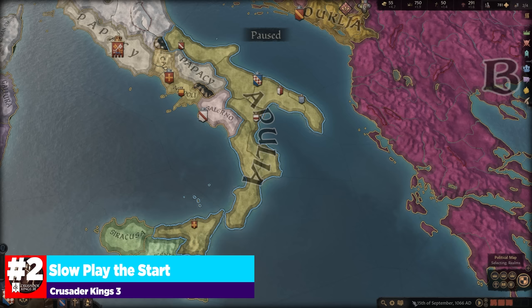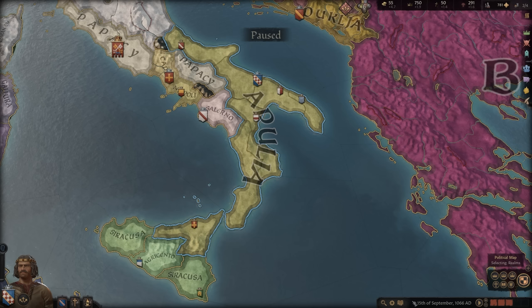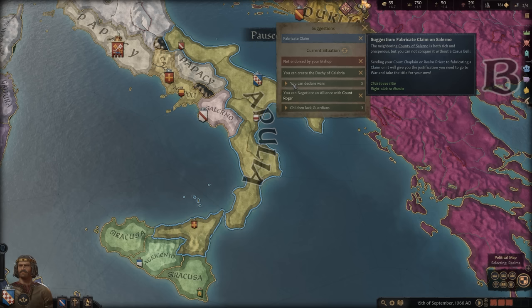Our second tip is to slow play the start. As a veteran of the Total War franchise and other strategy games, there is a huge impulse to just start the game and start bashing around. Stop — you don't need to do that here. Once you start your campaign, the game will be paused, and from here you can do so much. Almost all the following tips can be done from this initial stage. Getting your early stages cemented properly and completing all the little tasks the game lays out for you on day one are huge to ensuring you're off on the right foot. Crusader Kings 3 presents a ton of options right out the gate by clicking the Issues tab, which will outline suggestions the game makes based on certain circumstances or context clues for your current situation.